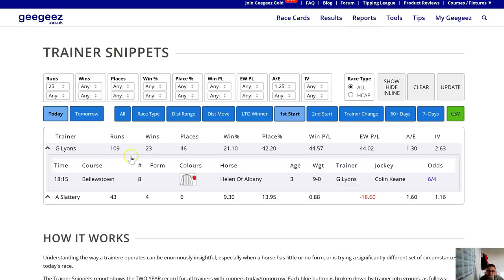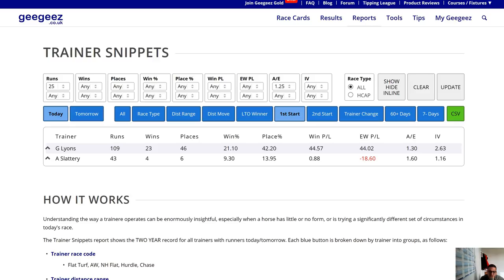Helen of Albany is a short price, for obvious reasons. I've just noticed I'm looking at today, so I'm going to flick that onto tomorrow. We've got Michael Dodds there, but I'm going back to 'all' now.